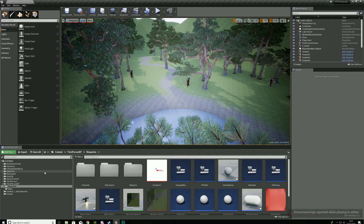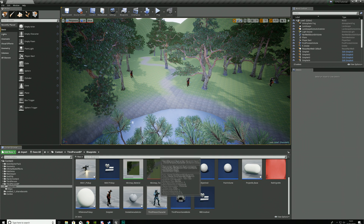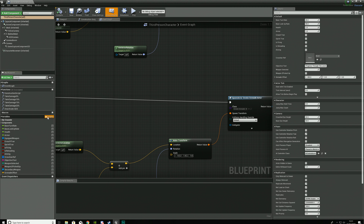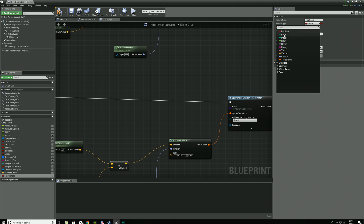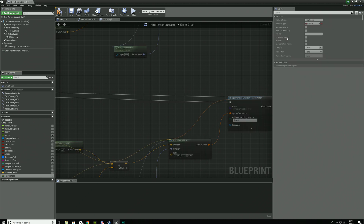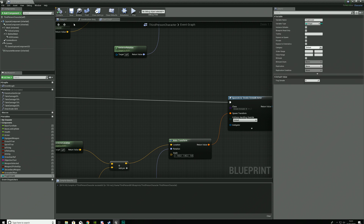First things first, we need to store the number of grenades the player has. We're going to do this by opening up our character blueprint — open up your third person character blueprint — and inside of here we're going to be creating two variables: one for your smoke grenade and one for your frag grenade. The first one is going to have the name frag grenade and the variable type we are going to be setting to an integer. We're setting it to an integer as opposed to a float because we don't need decimal places — you either have a grenade or you don't.